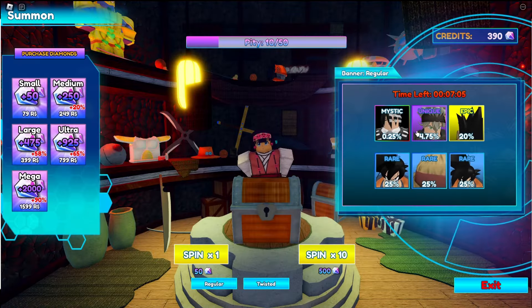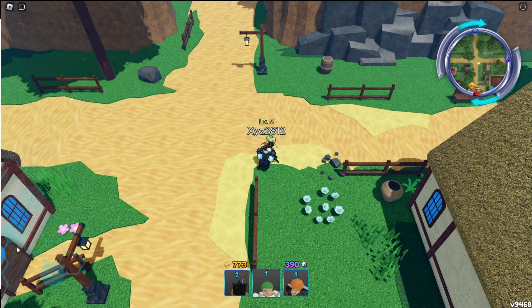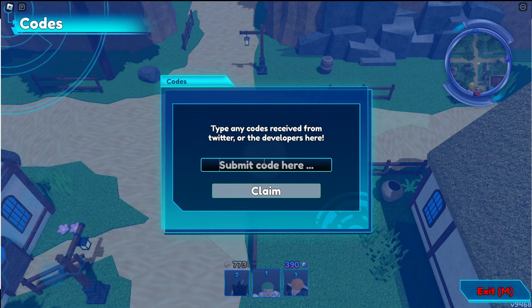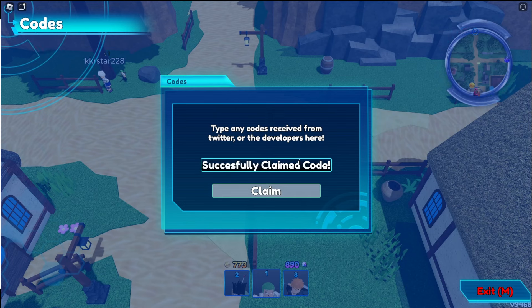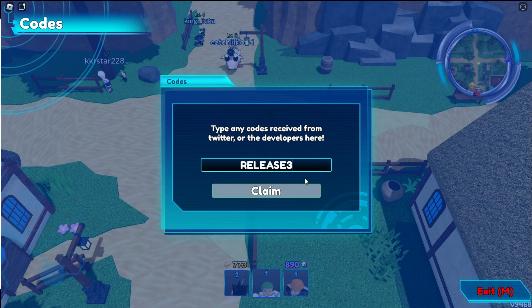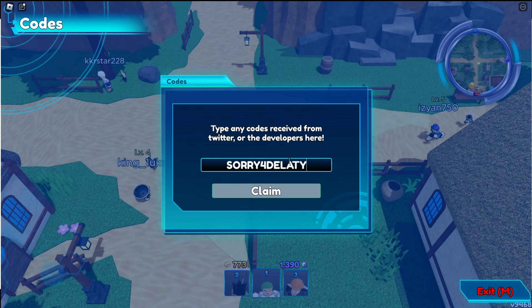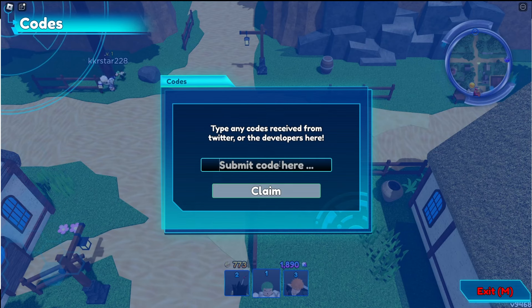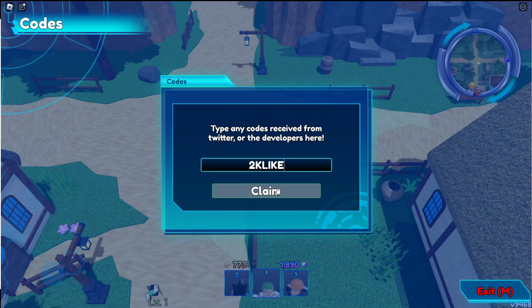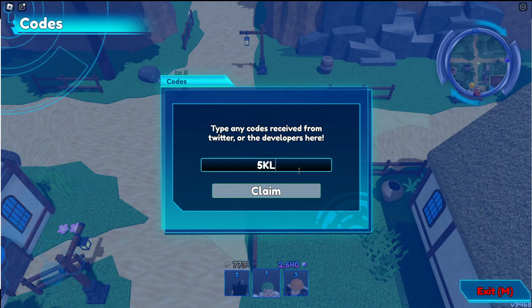We're gonna summon. Alright, seems like seven minutes. Where do I go to redeem codes? Probably in the shop — yeah, codes. There are multiple codes, loads of release codes. We've got release, release two, release three, sorry for delay. Then there's 2k likes, and soon there's gonna be 5k likes. That one isn't active yet.